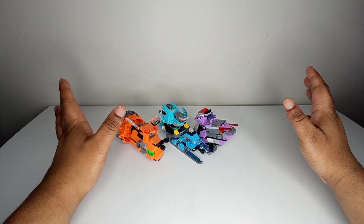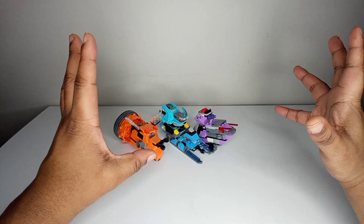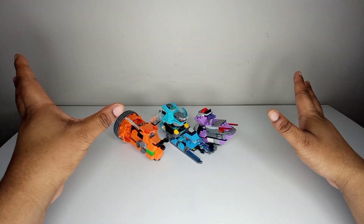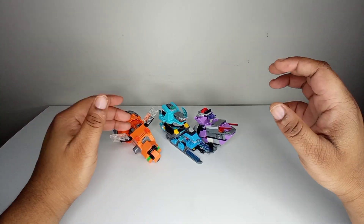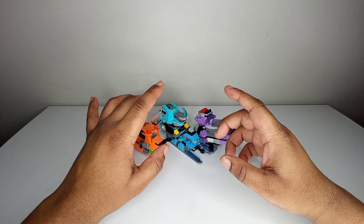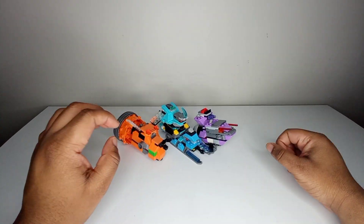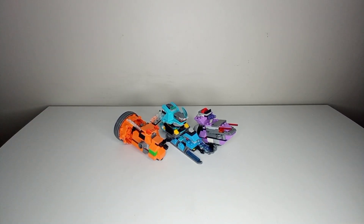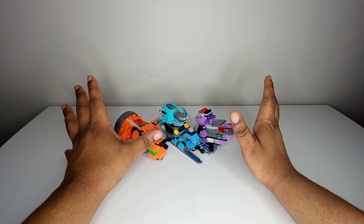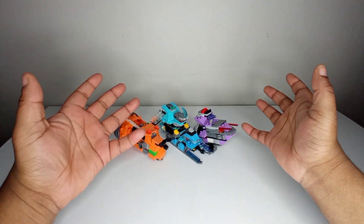Hey gang, Power Bricks back with part 3 of the Konchu Sentai Bagu Ninja Line. Today we're going to be taking a look at the Auxiliary Zords. We are calling these the Bagu Brothers. We have Bagu Wasp, Bagu Tick, and Weevil, and we also have Bullet Ant. These are the last three. We're going to get into each one of them and show off the Combine Modes.